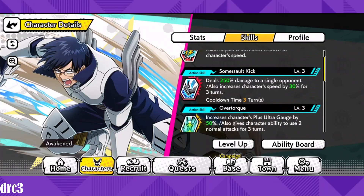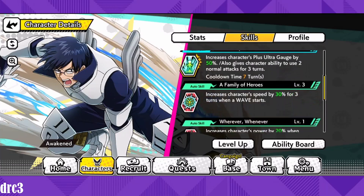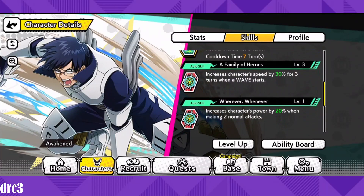His somersault kick deals 250% damage to a single opponent and increases character speed by 30% for three turns. His over torque increases the character's plus ultra gauge by 50% and gives the character the ability to use two normal attacks for three turns. His first auto skill, A Family of Heroes, increases character speed by 30% for three turns when a wave starts, and his other auto skill, Whenever, increases character power by 20% when making two normal attacks.